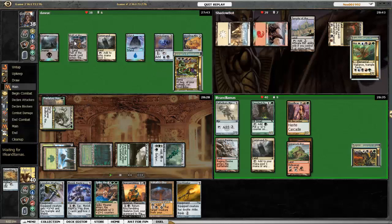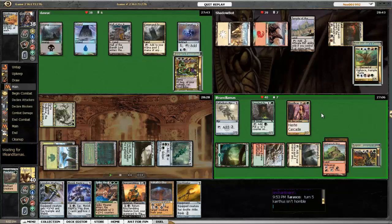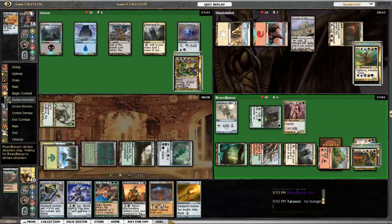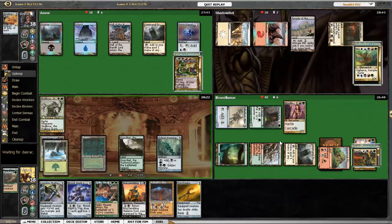Bolas plays Hall of the Bandit Lord. Horde gets another land but isn't doing so hot. Karthas Hull Breached and got rid of my Predatory Hunger before I could put any counters on Skullbriar, as well as Howling Mine. Then he went ahead and attacked Bolas. This slows things down a little bit, but at least I've got some additional draw with Moriach Replica.